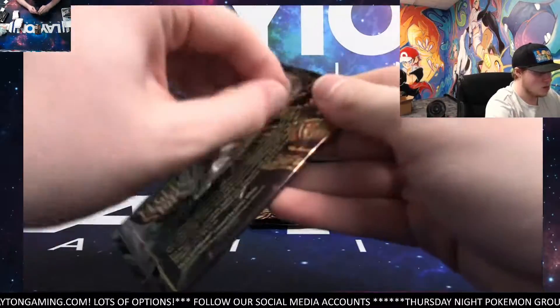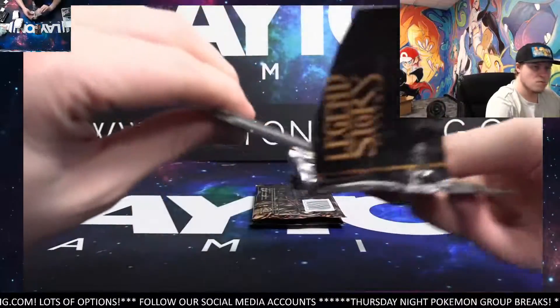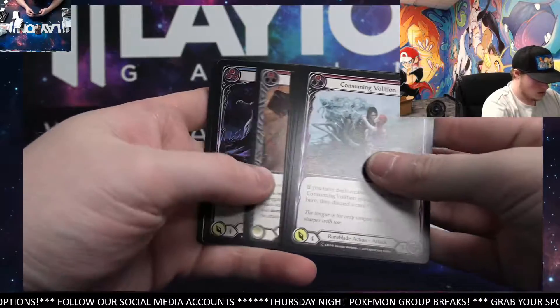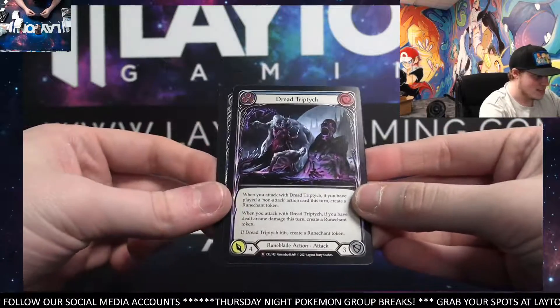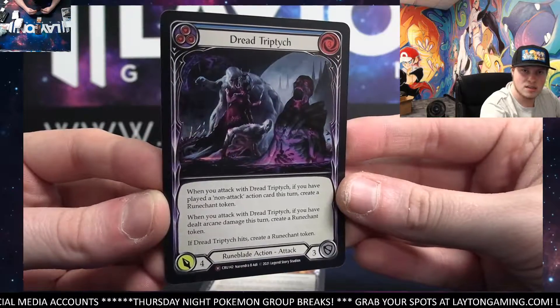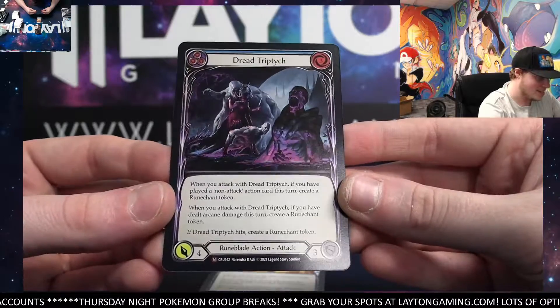Moravian Skies again — three to go. Thanks for the order, man, always appreciated, Turn Low. See what else we can find in these last few. There's another Foil Majestic — gonna be Dread Triptych. Dread Triptych, Foil Majestic again.